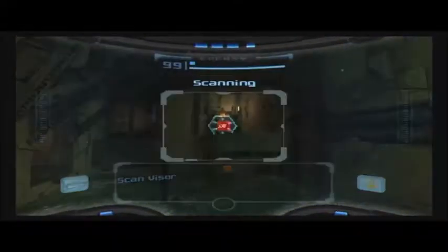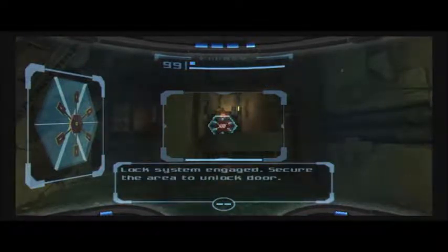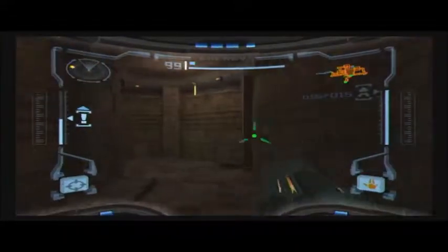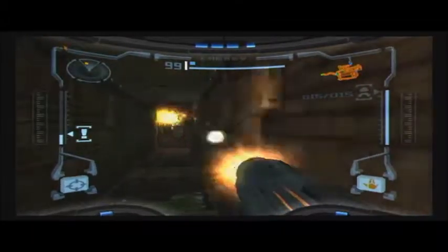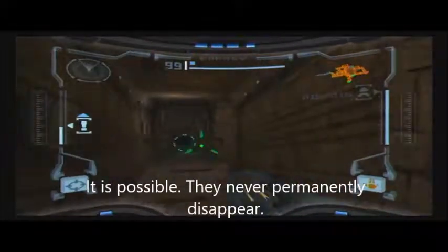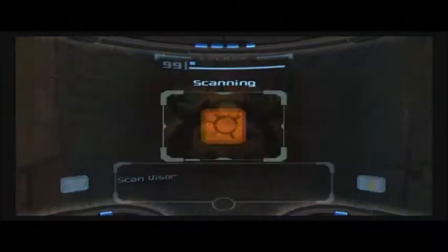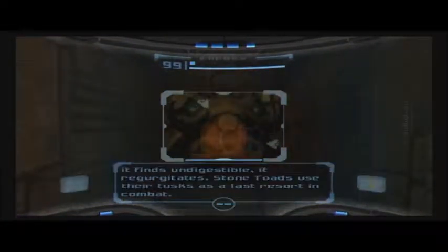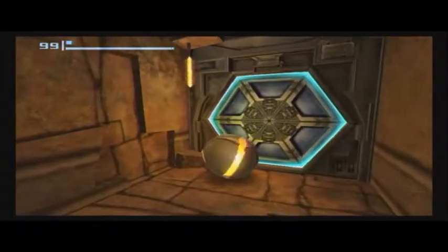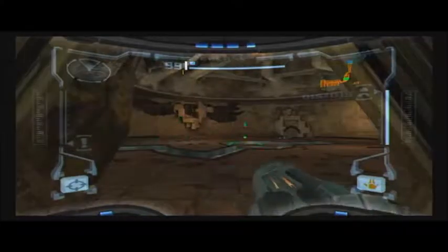Oh hey, sweet — locked door. I'm not sure if locked doors eventually disappear or not. I want to say it is possible to make a locked door appear at any point in the game. This dude looks dangerous, but he won't harm you unless you're in morph ball mode. I want to say there is a way to make sealed doors appear, and I don't think they're listed as an eventually-disappears thing.